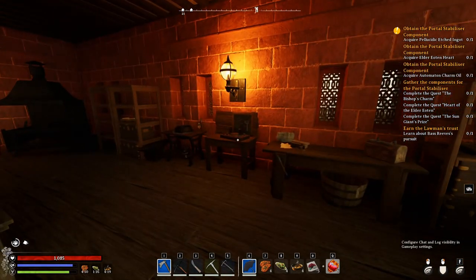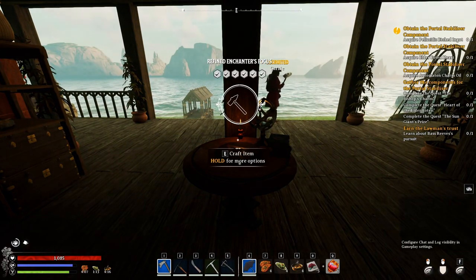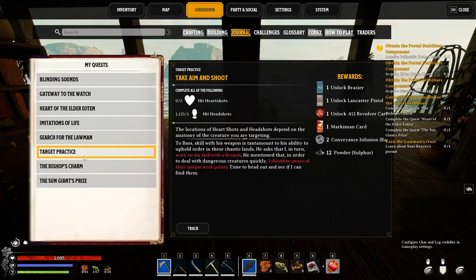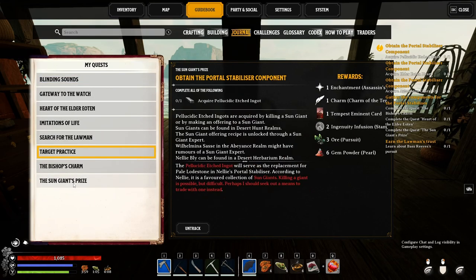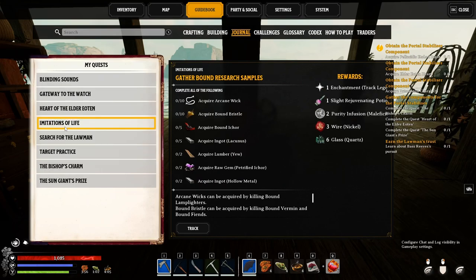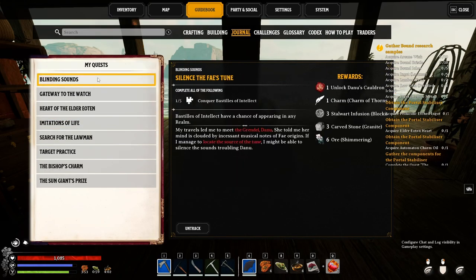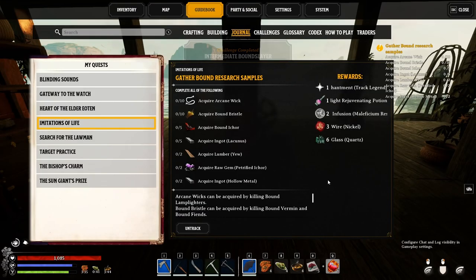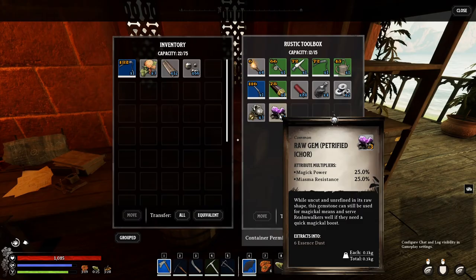For now, let's see where we need to go... I have forgotten. This one — we need to track this one. Let's turn off all the other ones. Okay, and let's stick to just this one — the imitations of life one for Victor. We should have all this stuff already, so we can just turn it in. Hopefully. I believe we've got more than enough. Yeah, we've got two of these already.